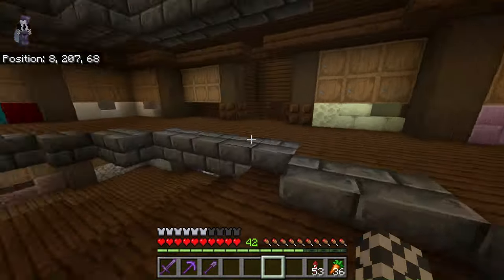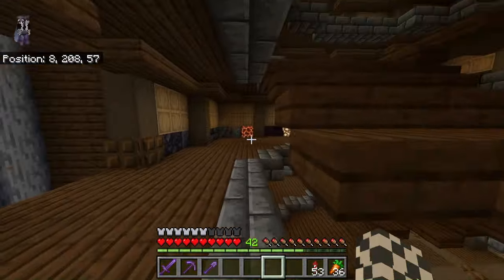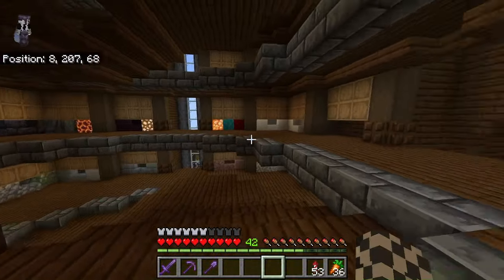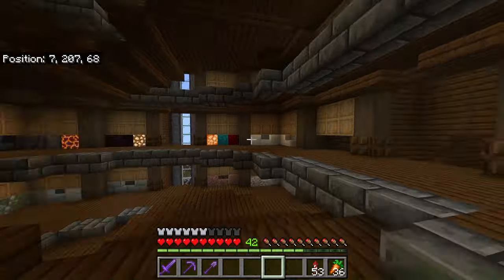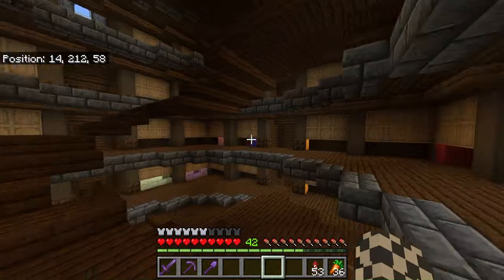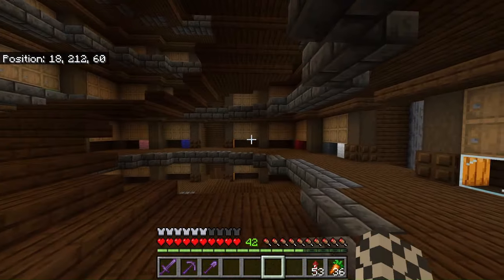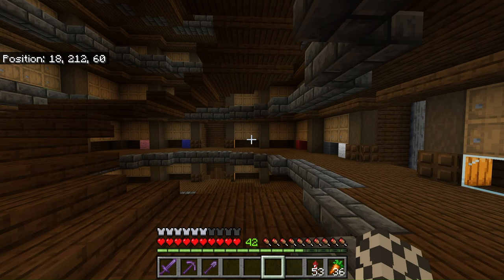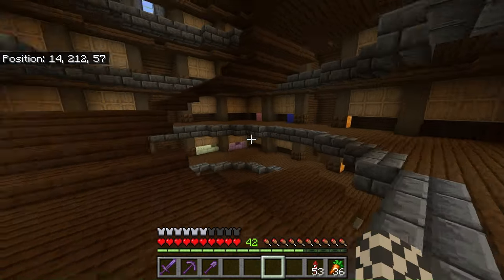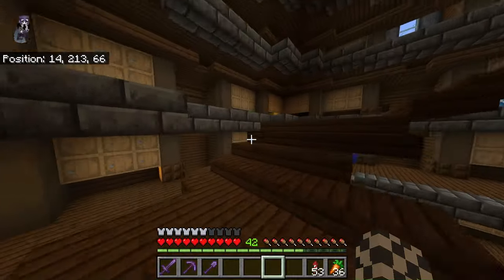Then we've got the nether floor and the end, so we've got all different kinds of nether stuff. This is why I wanted to have it on the outside - so I can actually see where everything is. This side is warm, that side is glass. As you can tell I don't have all the blocks in place yet - I'm just doing it as I go. We've got glass, concrete that way, and terracotta that way.